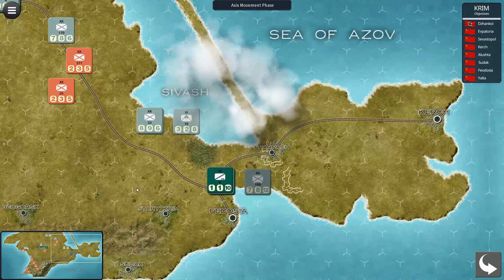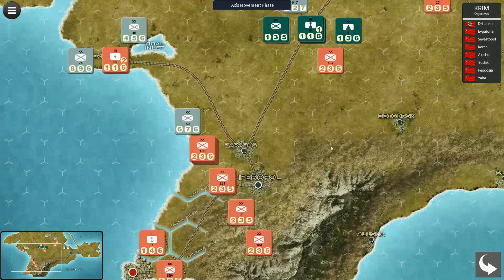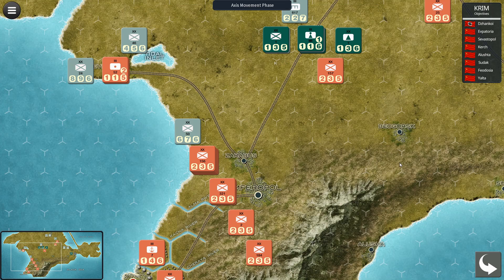After this we were going to take Kerch, seal off the peninsula, and then try to take Sevastopol. One thing to be careful of in this scenario: on turn four the Russians get a massive amount of reinforcements and try to retake everything. Anyhow, it's a good game — there are many ways to win and lose, and many scenarios. Hope you like it, thank you!